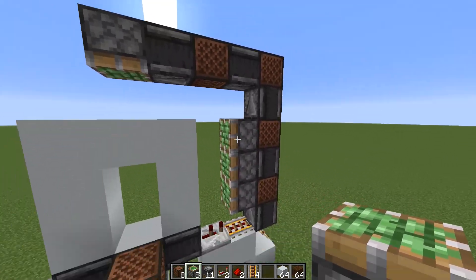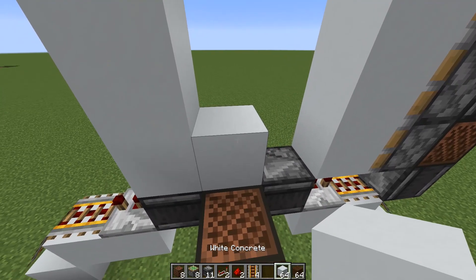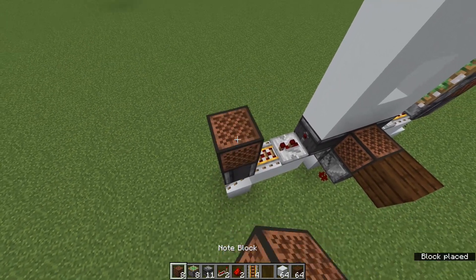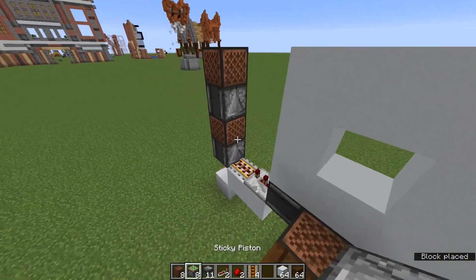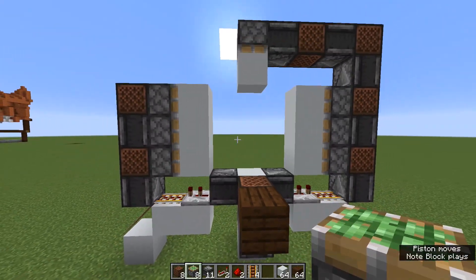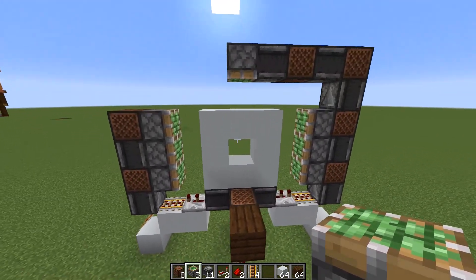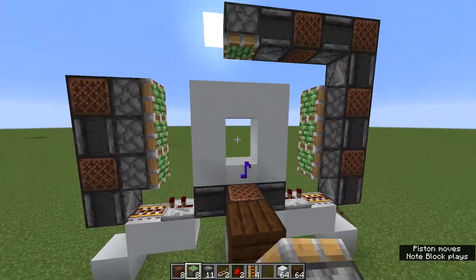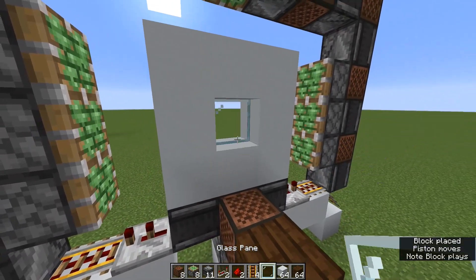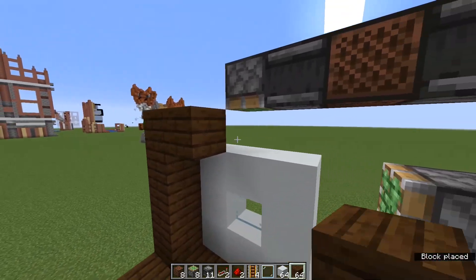From here we want an observer facing downwards into that rail, and build up a tower of alternating observers and note blocks. Attached to that we're going to place the three sticky pistons that will retract the top three blocks of the door. The mistake I always make is placing the sticky pistons against the blocks they're supposed to be pulling outwards — make sure there's an air block gap so they can retract these blocks. When I thump this note block it retracts all of the blocks in sequence. Both sides activate at the same time thanks to the symmetrical circuit, and finally the top block gets taken out. We add the glass pane into the center and seal the whole thing up with dark oak planks around the outside.